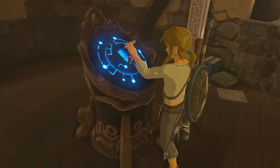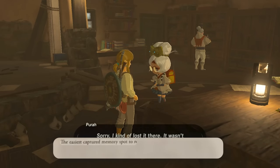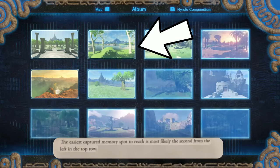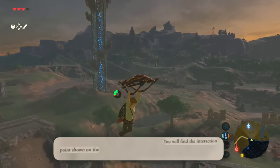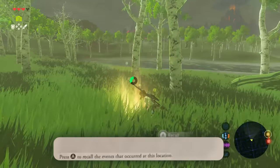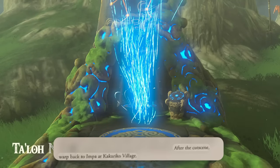Now we can take a picture of my enemies when they kill me. The easiest captured memory spot to reach is most likely the second from the left in the top row — so, this one. Fast travel to this shrine — wrong place. You will find the interaction points shown on the screenshot. Press A to recall the events that occurred at this location. After that, warp back to Impa at Kakariko Village. Impa rewards you with the champion's tunic.